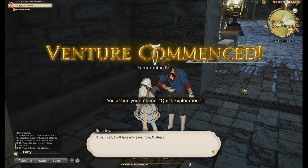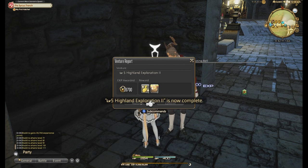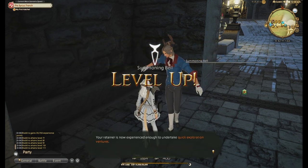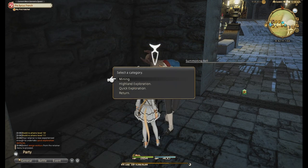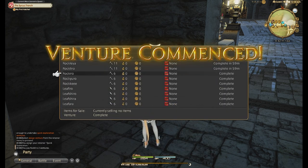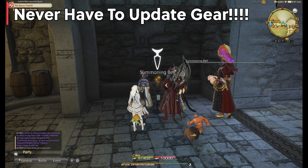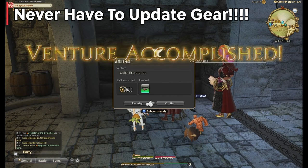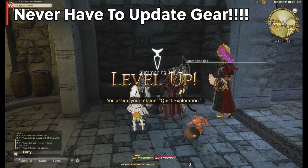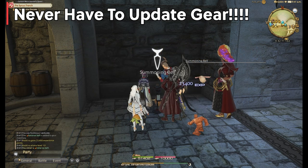It did not used to be like that — you would have to also be geared to do quick ventures. But now you can essentially set up your battle or gatherer retainers with the base level 1 tool, level to 10 via 18-hour ventures, and then quick venture whenever you're able to check in on your retainers, all the way to level 80. This is a game changer and makes having retainer gatherer classes so much easier. I have quite a few alts and I'm doing this on each one in order to have a ton of retainers gathering things.